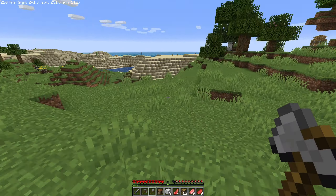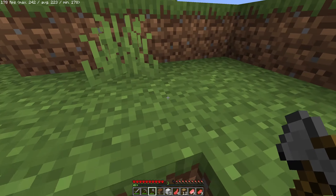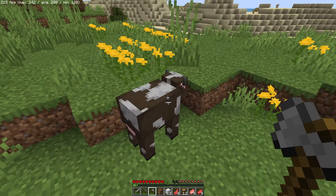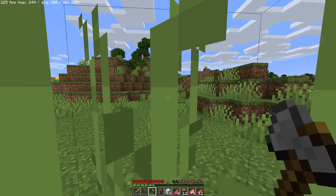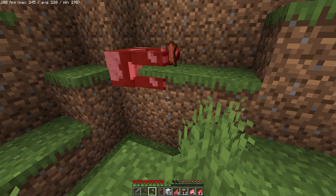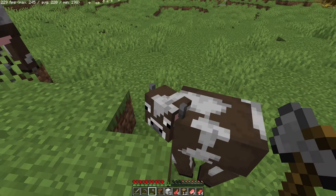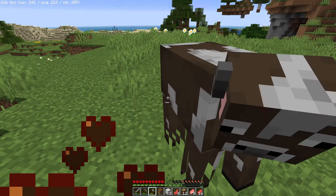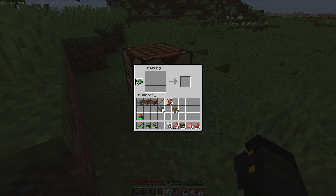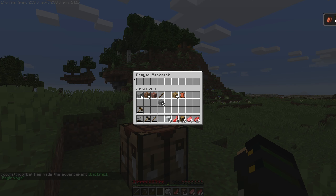Soon we'll be able to get enough to get a backpack, because there's a backpack mod in here which is just so helpful in the early game. It's not that OP - sometimes you get a backpack and it gives you like 300 more slots or something, but this one isn't as bad. I've got six leather. We'll craft a backpack up, there you go, and then we put it into this slot. Now we can open this slot and have a little bit of extra storage, which is always appreciated.